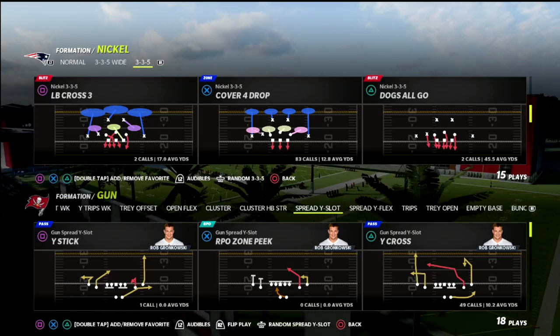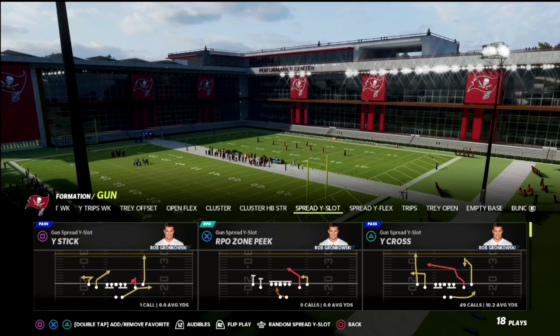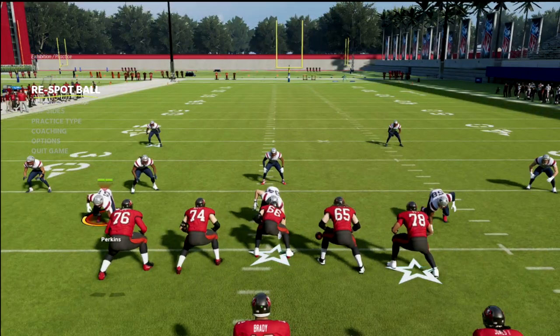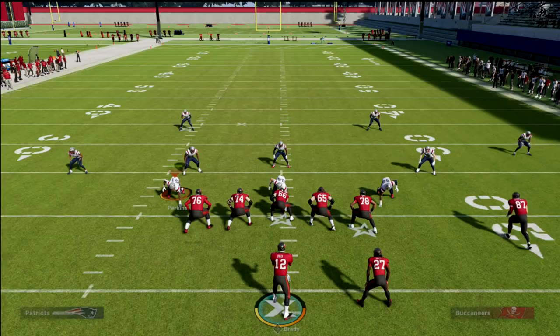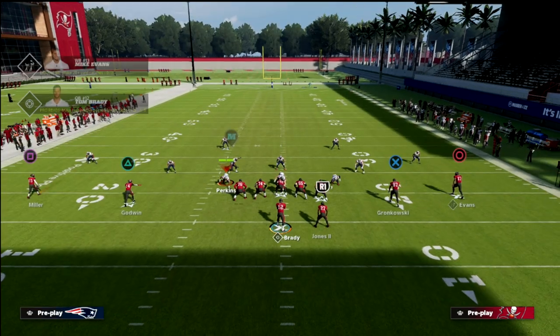In this video I want to go over the Y-Cross concept in Madden and how we can make it really effective. What I like to do with this concept is I typically like to actually be on the opposite hash mark. I want to run my crossing route from the short side of the field to the wide side of the field — that's how I like to run this concept.